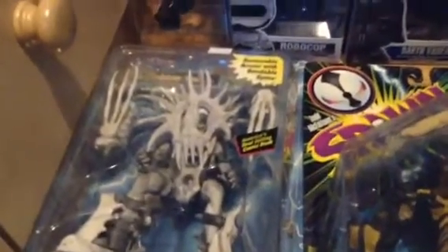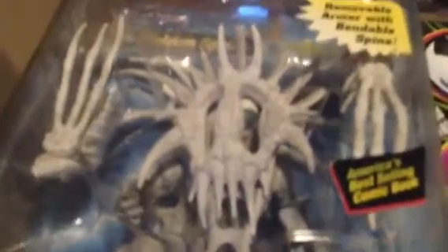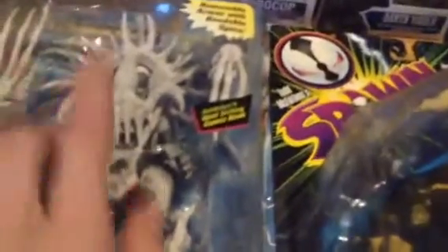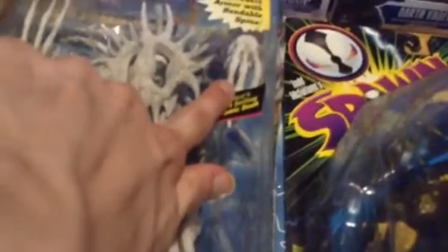The rest of the stuff from Cooper's Cave — I got this Exoskeleton Spawn here. I did get a couple of these from Jason, but they weren't complete. So I have this one here — mint-ish, it's got tape on it. It was $10 so I figured I'd pick it up, because I needed the claws and I needed the foot. But this is different colors from the one I have, so I might just trade it off.